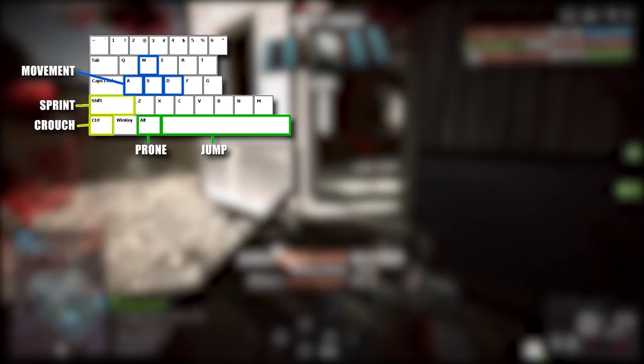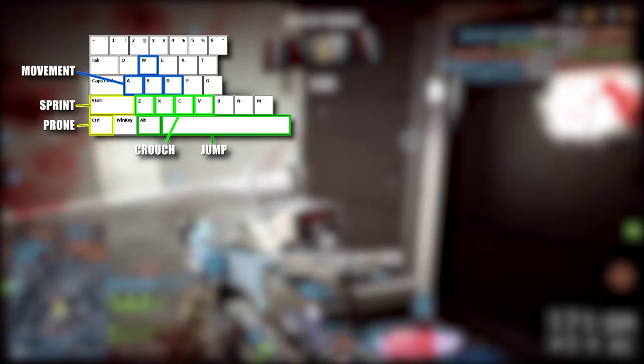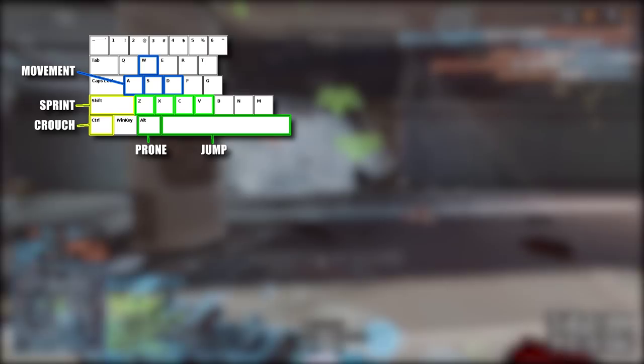My thumb I use on spacebar for jump and Alt for going prone. You can also bind the thumb to other keys like C, V, and X for different functionality. A common alternative setup is using spacebar for jump and C for crouch, where Ctrl then becomes the new prone key. This setup can work just fine, but you have to make sure that you're a toggle croucher rather than a hold croucher. Otherwise, your thumb is going to get tied up holding down that C key, and you're going to lose functionality of V and X if you want to bind those to other things.